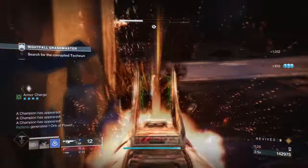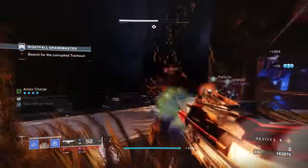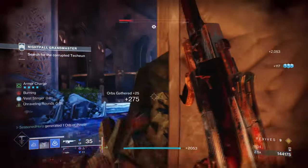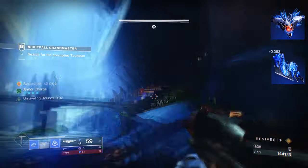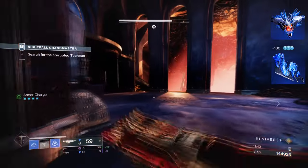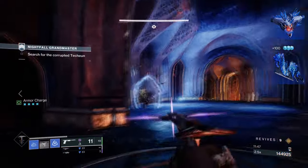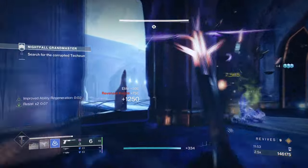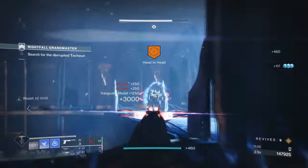If you ever used Renewal's back in your old day and miss that feel of using them, now's the time to try them out again. Starting with subclass, you'll want to have Touch of Winter, where your Duskfield grenades have increased Slowfield sizes and create a small Stasis crystal upon use. Then you'll want Grim Harvest, where defeating Slowed or Frozen combatants creates Stasis shards, which also grants melee energy. These aspects will grant extra uptime for our Stasis abilities and also provide near-unlimited shards that benefit our melee overall.